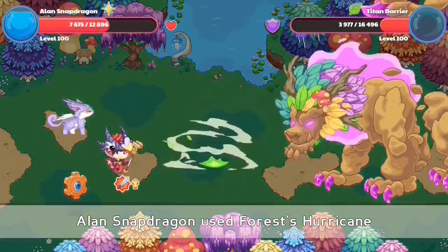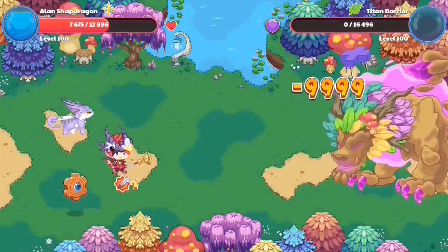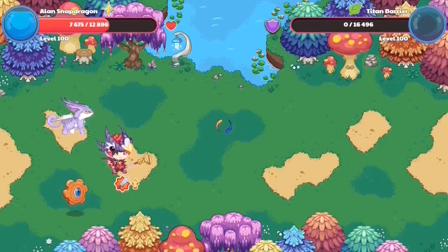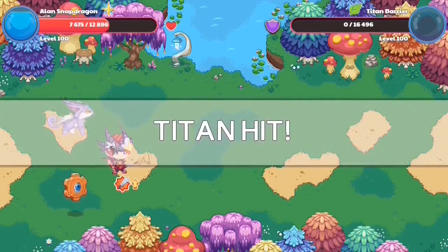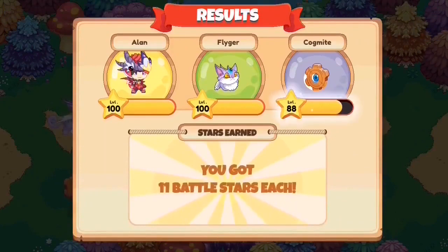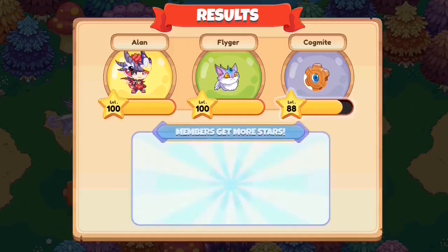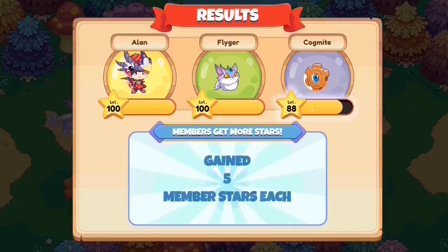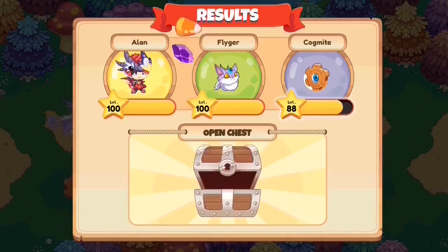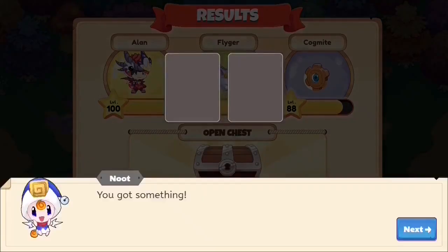When you defeat the titan or break the titan barrier, a blue animation pops up and you do 9,000 damage. Once you defeat that, you will receive your titan shards. Titan shards are the currency you earn after defeating the titan, and these can be exchanged with Harvey. If you get more titan shards, you can trade for more expensive items with Harvey.